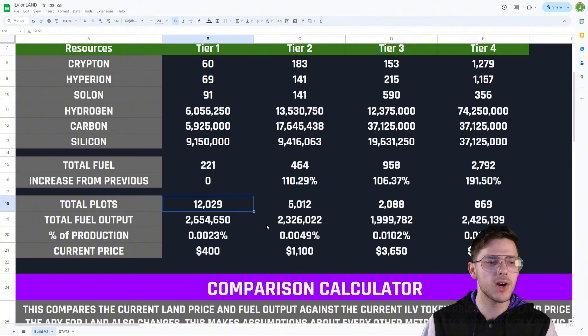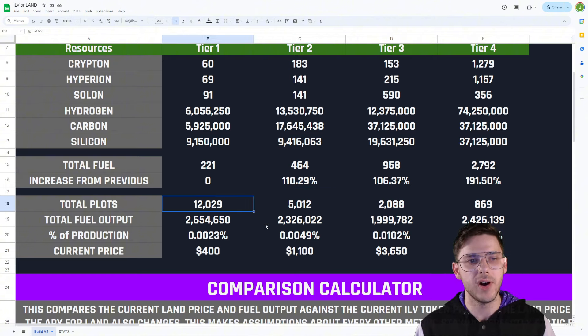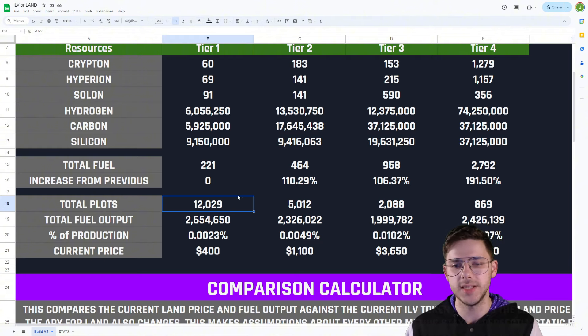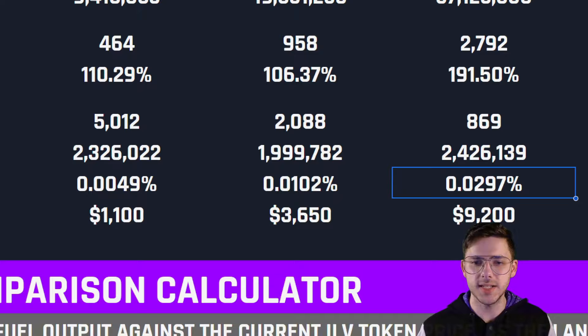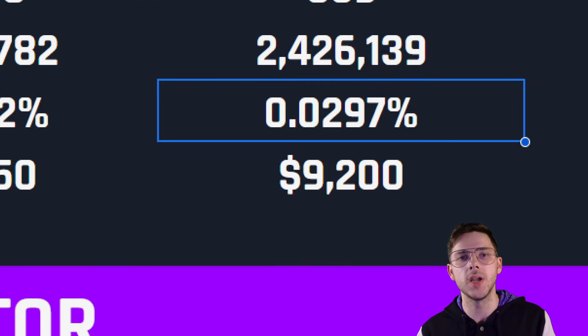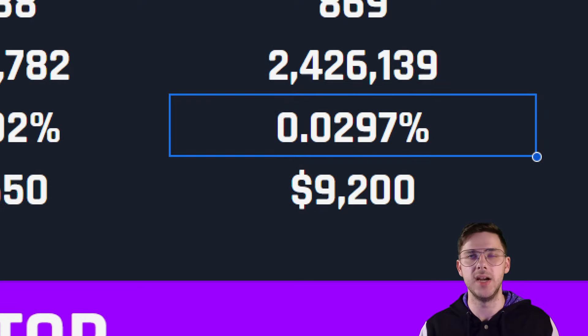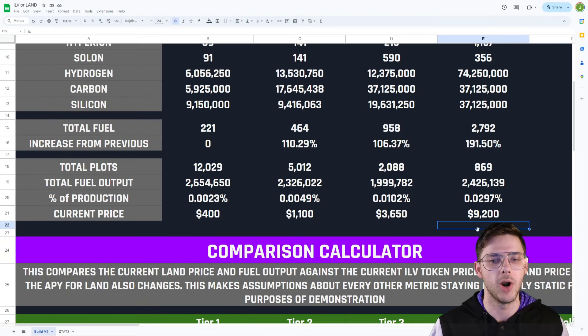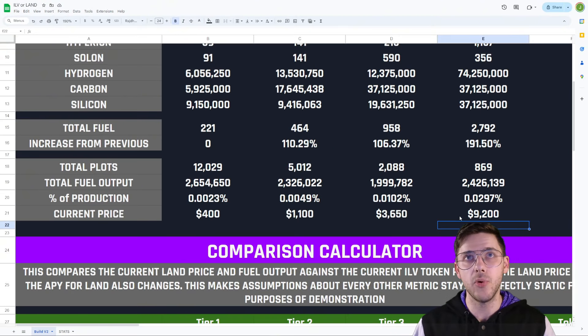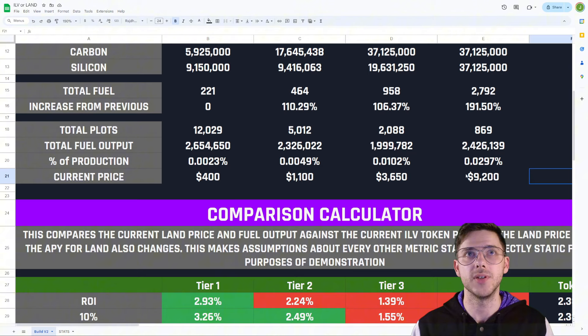We can also see the total plots. There are currently 12,029 plots available for Tier 1, 5,012 for Tier 2, 2,088 for Tier 3 — which is a little bit higher than I would have expected — and 869 Tier 4 plots. For each Tier 4 plot, 0.297% of that 5% revenue pool is going to go to every single person with a Tier 4 plot, given they're just as competitive as everyone else. And the current prices are: $400 for a Tier 1 plot, $1,100 for Tier 2, $3,650 for Tier 3, and $9,200 for a Tier 4 plot.